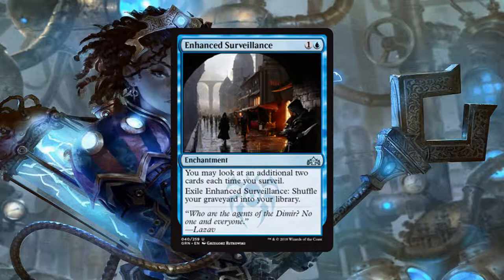As a bonus, if your opponent happens to be killing off your creatures or milling you out throughout the beginning part of the game, the second part of this card — shuffling your graveyard back into your library — can come in really handy.